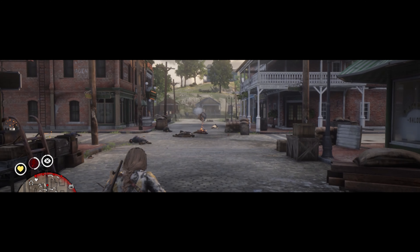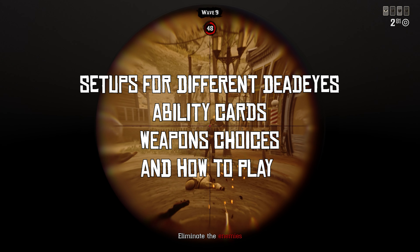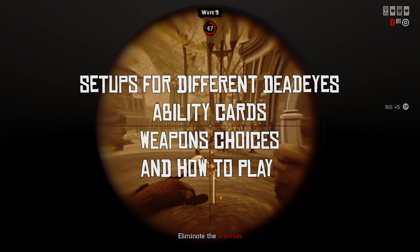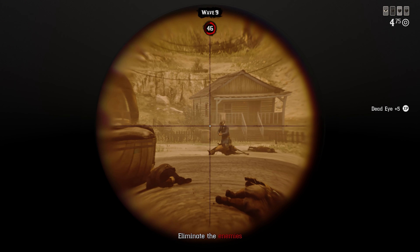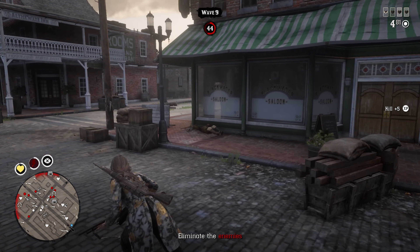PvE builds. You want a strong, consistent build for Call to Arms and all other content? Well, I got you. Setups for different Deadeye cards, ability cards, weapon choices, and how to play each build — I want to go over all of that today. But first, I want to quickly credit Captain Balric and his spreadsheet, which I will link below, for any numbers that I use. Let's hop right in.